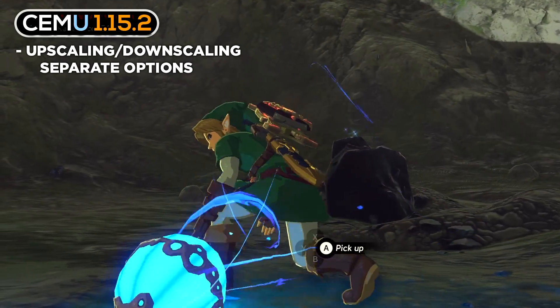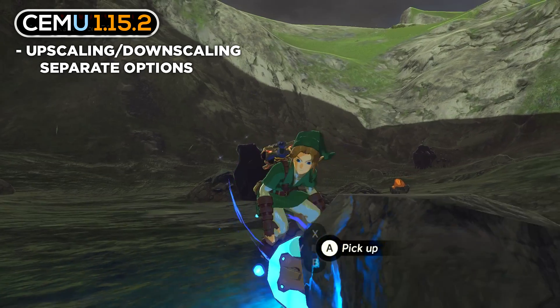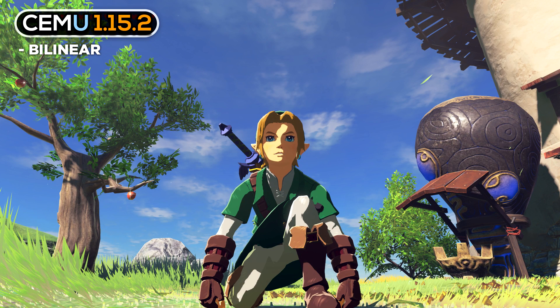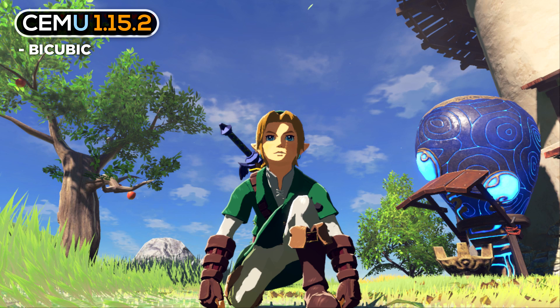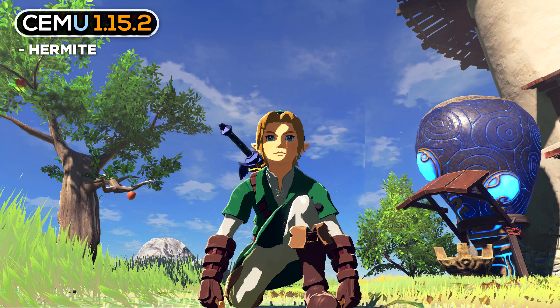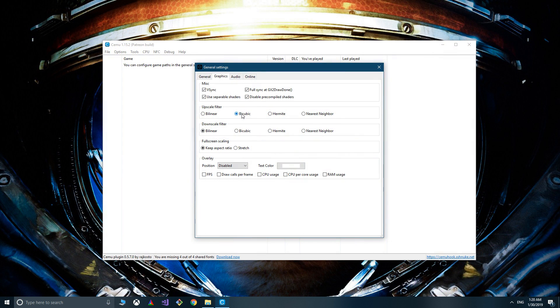Upscaling and downscaling filters are now separate options, with two new additions: Hermite and Nearest Neighbor. I have no idea what their specific differences are, so let me just show you downscaling from 4K to 1080 on Breath of the Wild. To my eyes, bilinear is still the best option — what do you think?